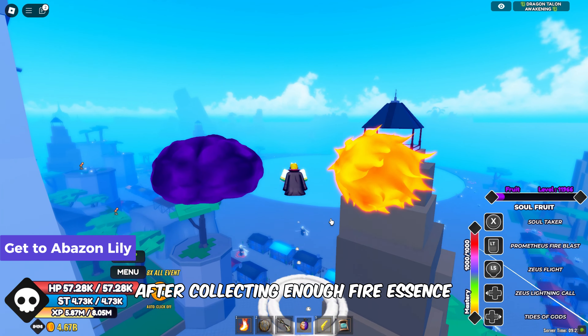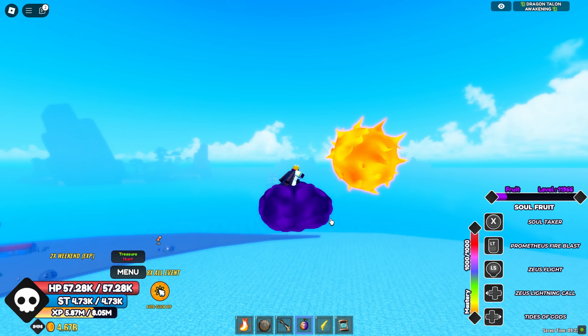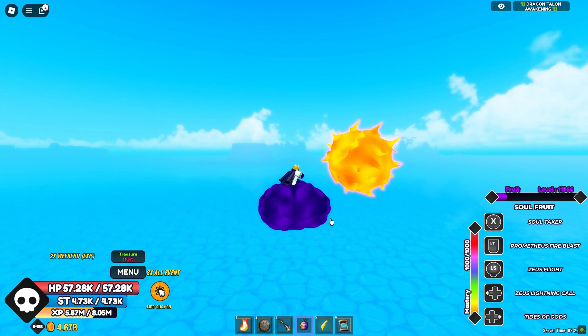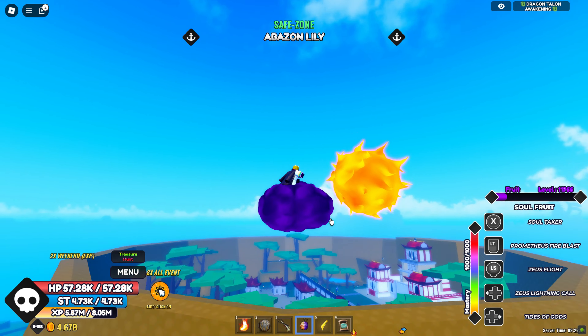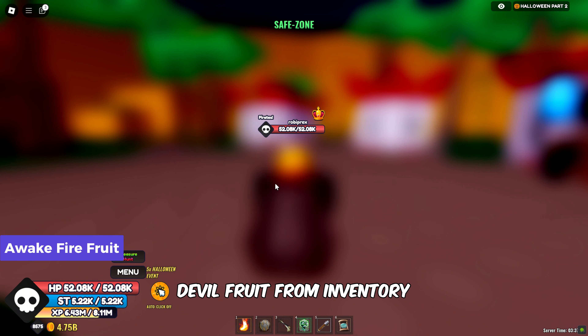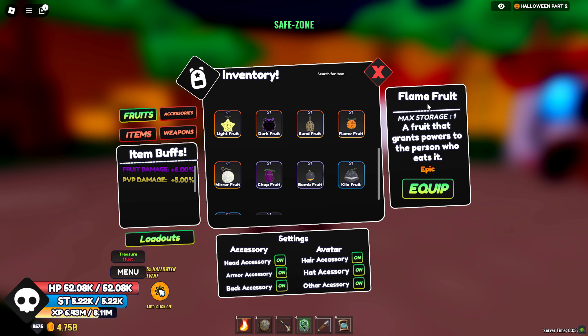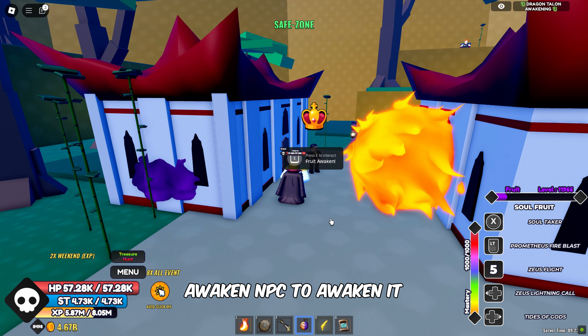After collecting enough Fire Essence, head over to Abazan Lily Island in the Third Sea. Once here, equip the Flame Devil Fruit from your Inventory, then interact with the Fruit Awaken NPC to awaken it.